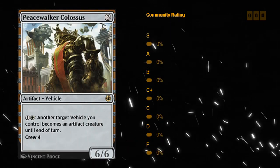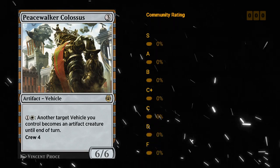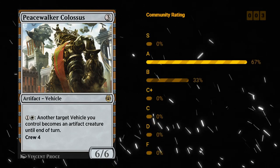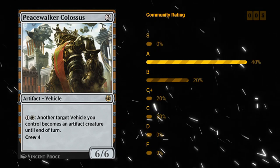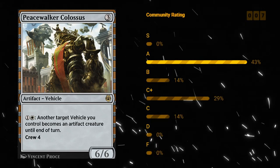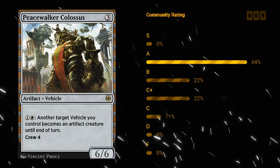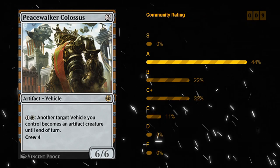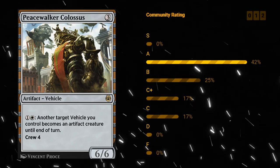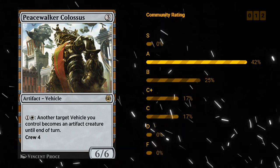Peacewalker Colossus — three mana rare artifact vehicle, a 6/6 with a crew cost of four. For one and a white, another target vehicle you control becomes an artifact creature until end of turn, meaning you don't have to crew it — you just turn it into a creature for one and a white, which is pretty nice. It does say another target vehicle, so it can't crew itself, but it's very good at crewing other vehicles. The problem is if you have a deck with only vehicles and you don't draw your Peacewalker Colossus it's going to be awkward — you still can't really play too many vehicles without creatures. I like B for Peacewalker Colossus.